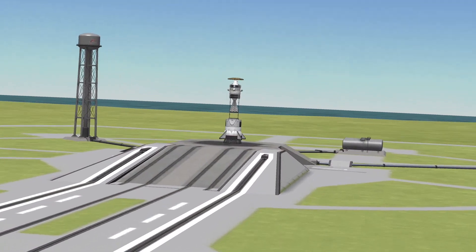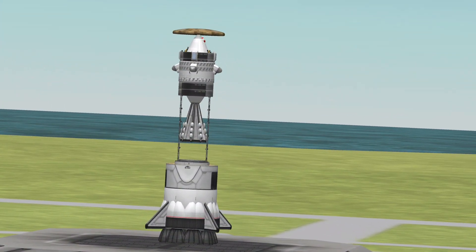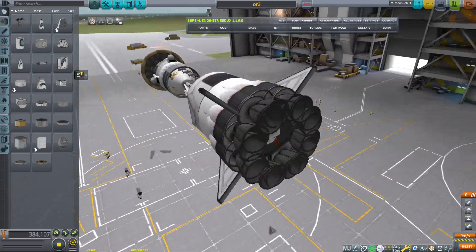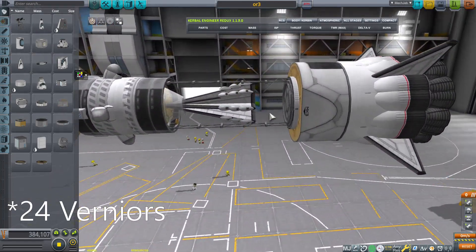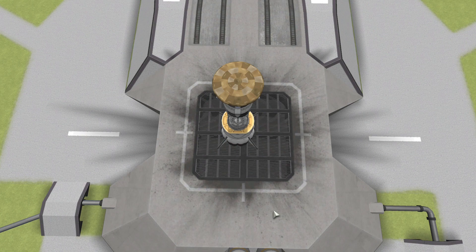Instead of the more staged approach it only has two stages. The first one is a mk3 fuel tank with nine mammoths clipped together to provide 20 g's for over a second. That pushes the craft above 150 meters. The main body is made of three fairings, and to control there are four reaction wheels, 32 verniers and eight wings at the bottom — and believe it or not that's still not enough.